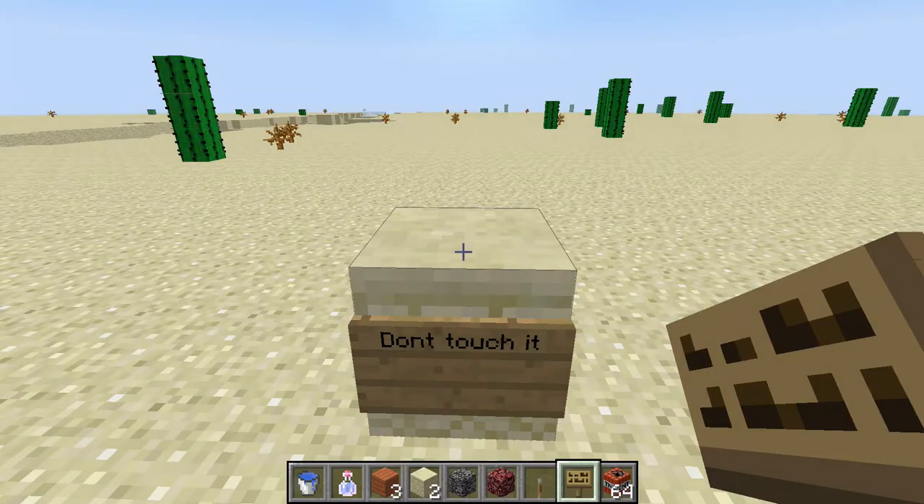An easy way to kill people is just by making a sign that tells them not to click the button, and then they're going to click the button, and then you can kill them like that.